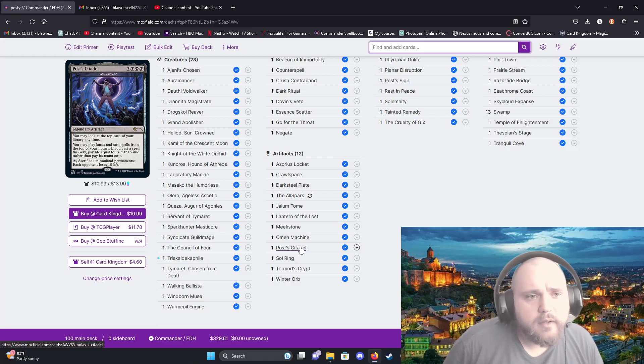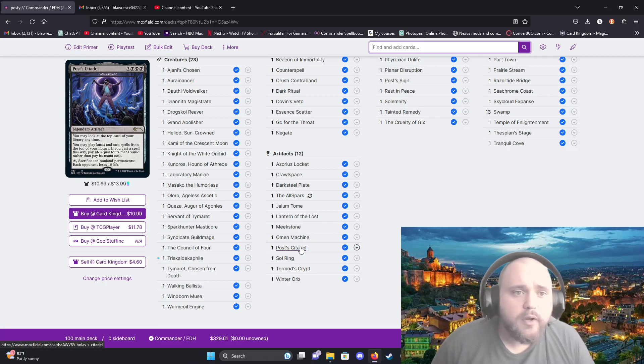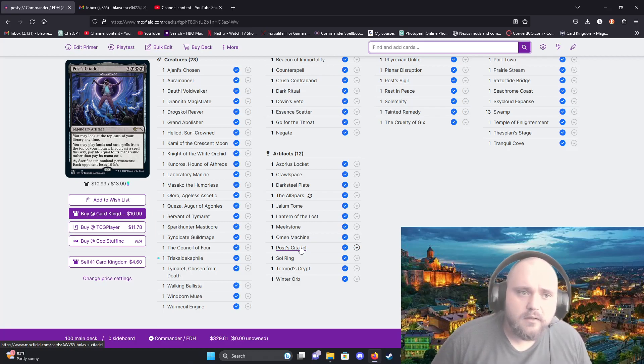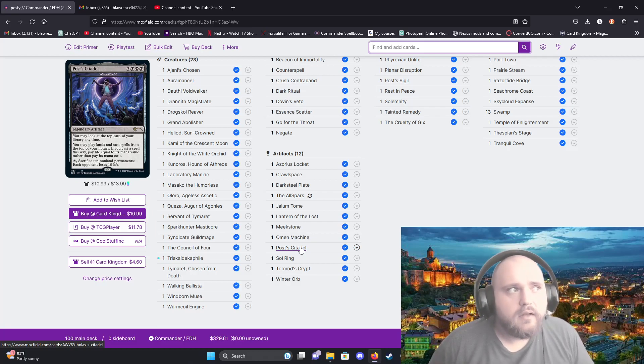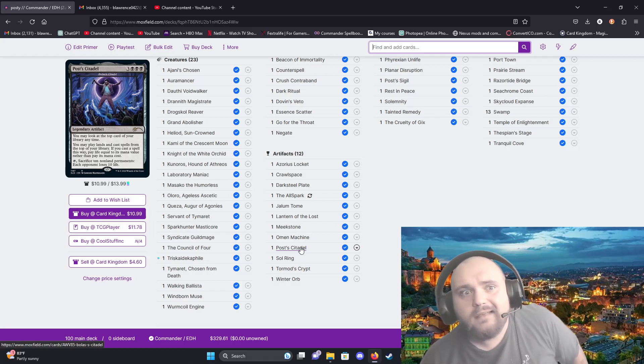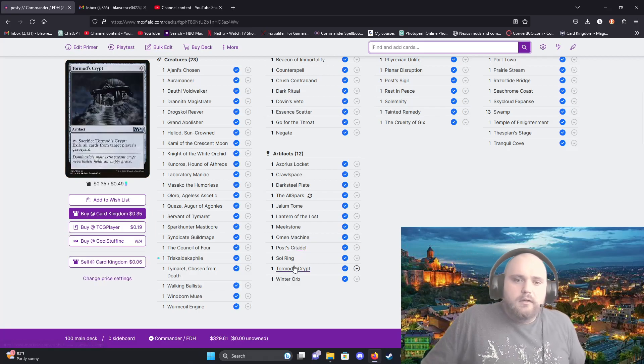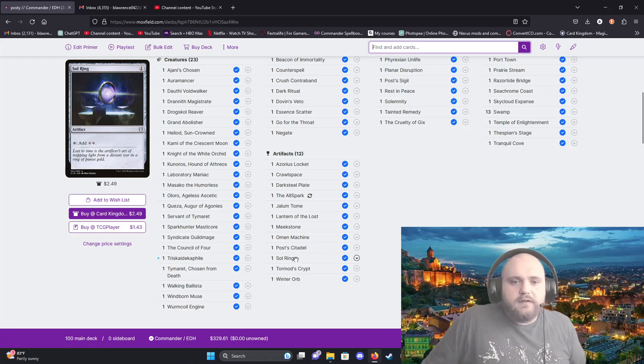Bolas's Citadel — three black and three generic. You may look at the top card of your library at any time, and you may play lands and cast spells from the top of your library paying life instead of their mana cost. Also, if you sacrifice ten non-land permanents, each opponent loses ten life. If an opponent has nine life and you've got a bunch of small stuff you can't do anything else with — just do that.